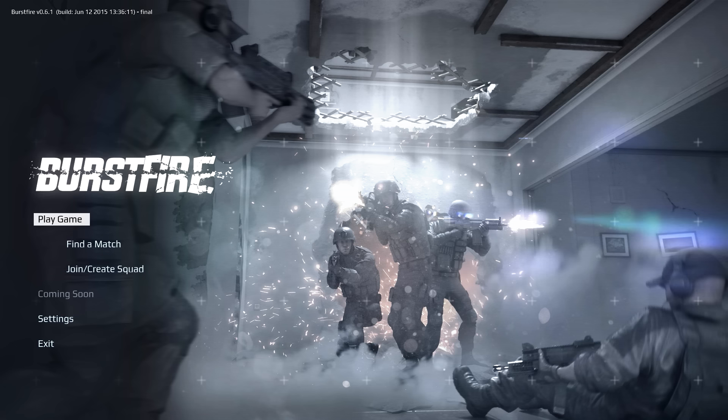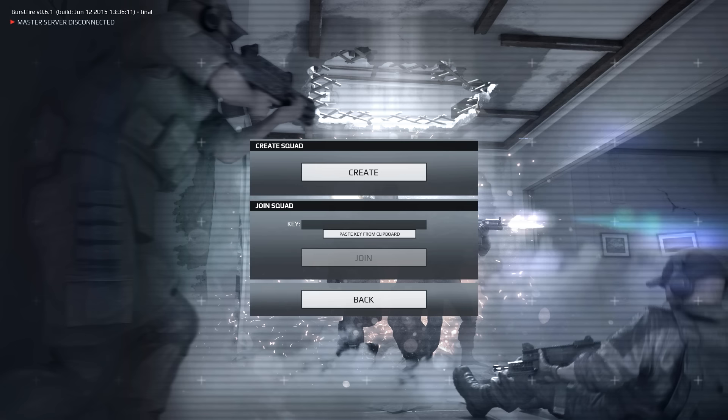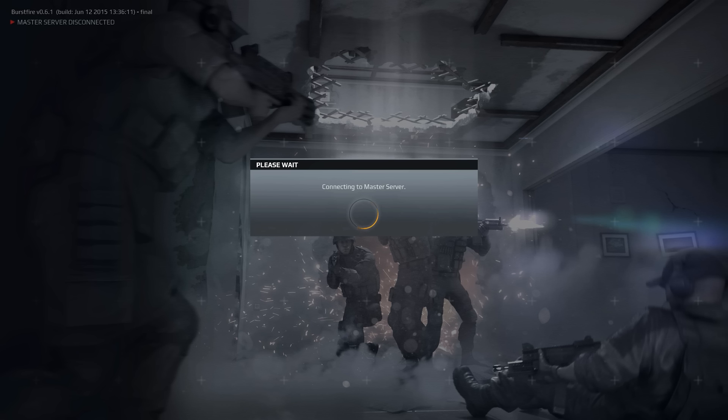There's also a join and create squadrons option — you can create your squadron. And yep, servers are down. Earlier we were able to create our own squadrons and join them, which is basically like how you invite friends in CS:GO for a 5v5. As you can see in the top left it says 'master server disconnected.'